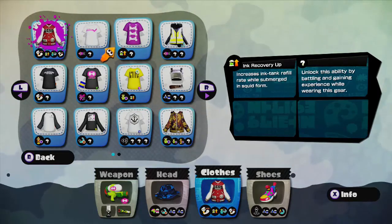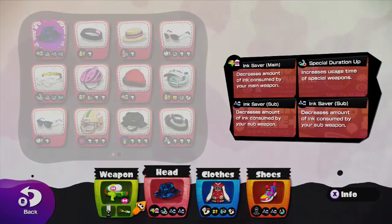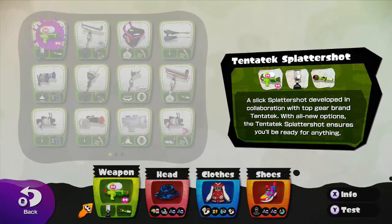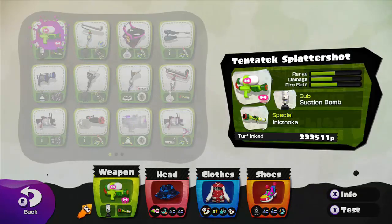If your weapon uses a lot of ink, or if your weapon depends on your special, you may want to change up your clothing to work towards your weapon. Because now that I'm using the Tentatek, it helps having the extra — I don't use so much ink when I shoot, and I don't use so much ink when I throw suction bombs. I want to be able to submerge in ink and refill faster. I find myself with this gun winning a lot of matches, and I don't even use my special a lot. Sometimes I forget to use my suction bombs. Just using the gun — the range, the damage, and the fire rate are so good that I don't find myself needing to use the suction bombs or the inkzooka. I think that's a powerful weapon where you don't even need to use your special.